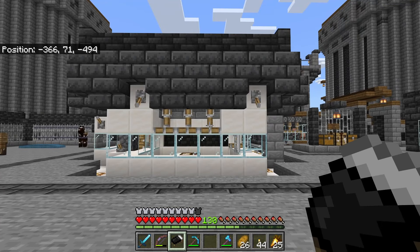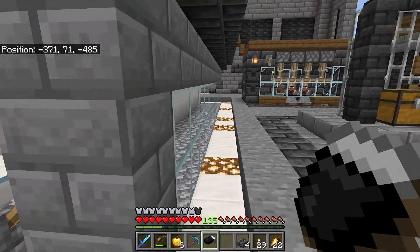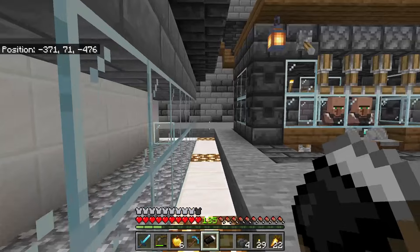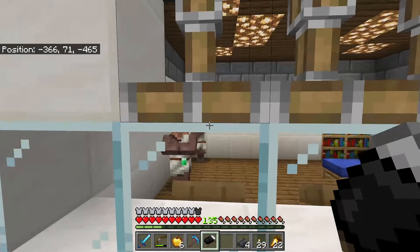So let's show you exactly how I obtain all these villagers. First I come to my zombification area and I place a bed and a workstation. Now we need our two breeding villagers to produce a baby.